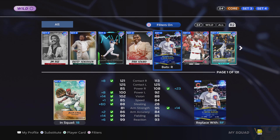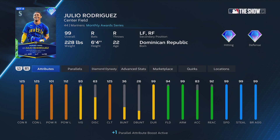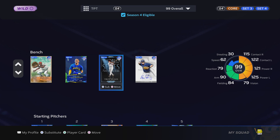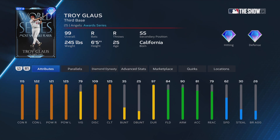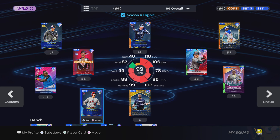Buck O'Neil is my first baseman — another set three card. He's gonna be on my bench probably, with Adam Wainwright replacing him. We also have Julio Rodriguez, the August monthly award Lightning card — that card's pretty good — but my outfield is just stacked and I don't really have room for Julio. Longoria and Gloss probably won't be on my bench once set five comes out. Gloss is probably gonna be my third baseman, and Longoria could be my DH if I don't use Ohtani.